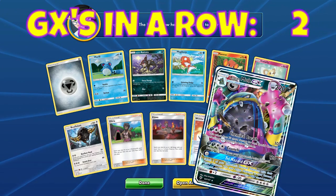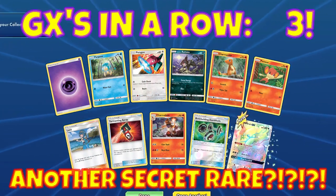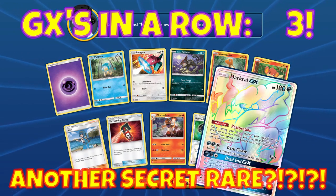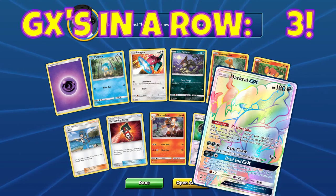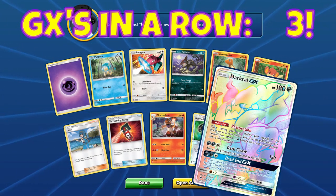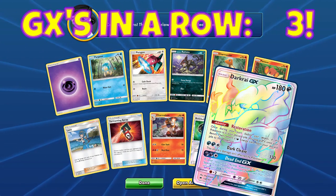Two GXs in a row again — a Raichu GX! I swear if we get another one — what, another GX! This would be the best real-life opening ever if these were real packs. This is the best virtual opening I've ever done. Not only did I get three GXs in a row in Evolutions, but now I did it again in Burning Shadows — and I've pulled three secret rares in Burning Shadows alone, and we're only about halfway through.